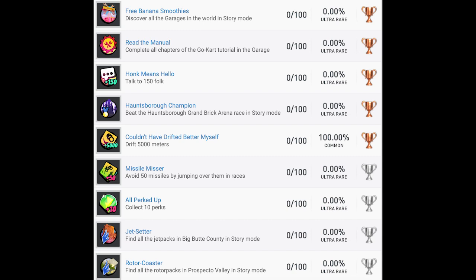Read the Manual — complete all chapters of the go-kart tutorial in the garage; as long as it's not Driver 1 levels of tutorial, it should be fine. Honk Means Hello — talk to 150 folk, seems easy enough. Hauntsboro Champion — beat the Hauntsboro Grand Brick Arena race in story mode, presumably the final story race in that area. Couldn't Have Drifted Better Myself — drift 5,000 meters, which is over 15,000 feet. Seems fairly excessive, but some of it will probably come naturally.